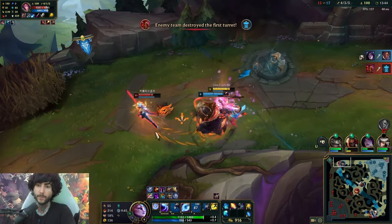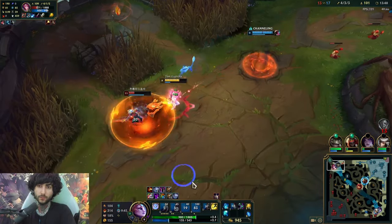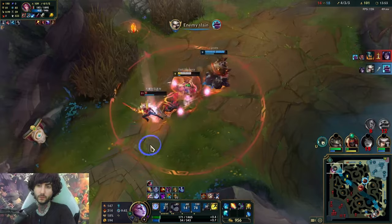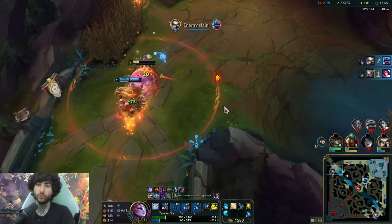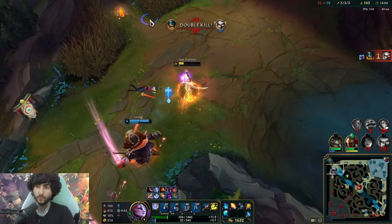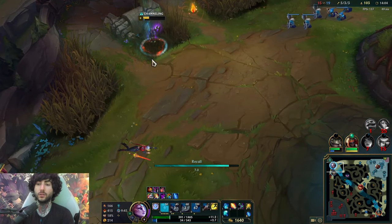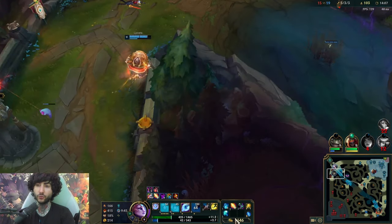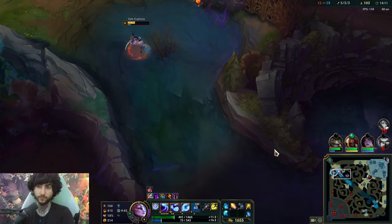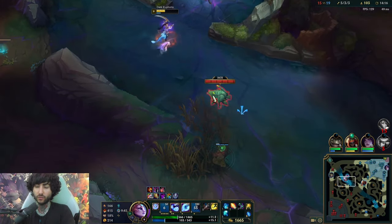Here we have Tahm R — oh shit! Okay, okay, I see you. Not bad, not bad. I was trying to bait her W out, but she just never W'd. But it kind of worked out. Olaf is bot side so I could greedily stay here and be greedy. I can heal up really fast as a jungler, especially on Diana — I could just do the crab.